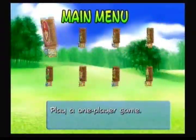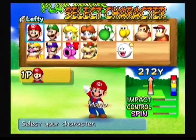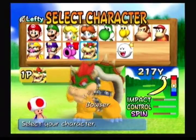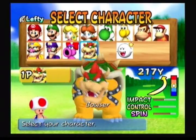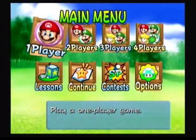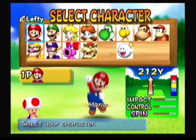So the next big thing to do would be the star tournament. But as you can see, we don't have any star characters — we only have one, and it's the character we unlocked: Boo. So before we compete in the star tournament, it would make sense to unlock some star characters and do some extra stuff first. I think that's exactly what we're going to do now.